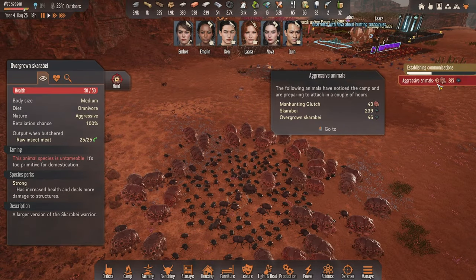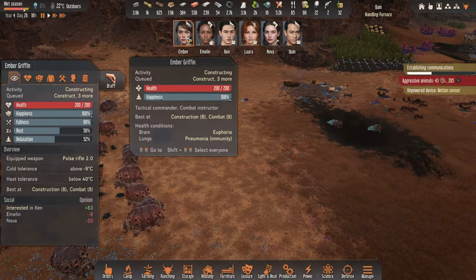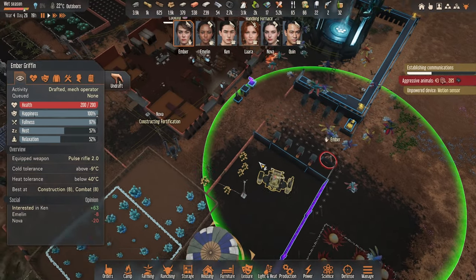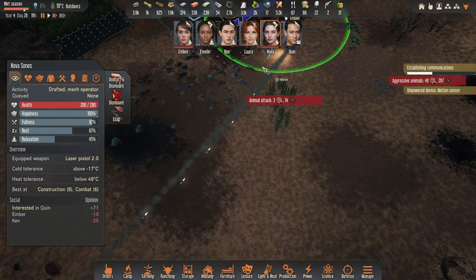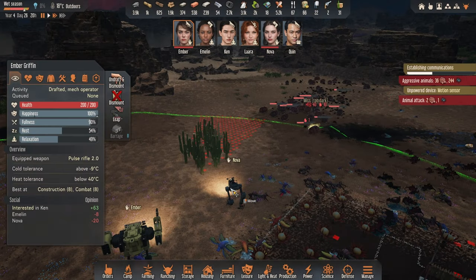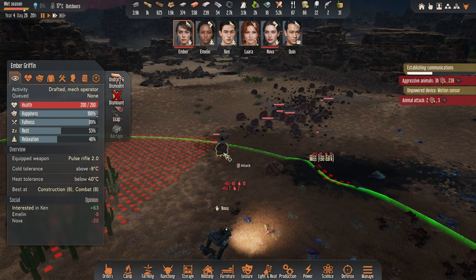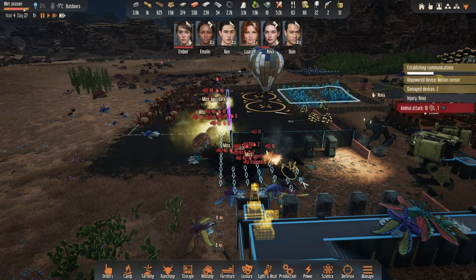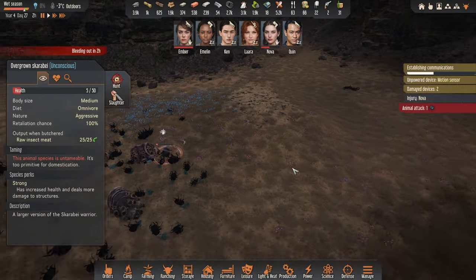We've got yet another alien bug infestation over here. I thought this was a new creature but no — it's just a whole bunch of them grouped together. Let's take a quick look. Ember, you seem pretty good — where is our massive mech? Here you go, Ember — you're jumping in this one. Let's start with the outskirts first. Nova, come and stand over here. Are they all going to attack us? It might be a little bit wiser to retreat, but it seems we're okay. Here come all the quicker bugs — only a few more.